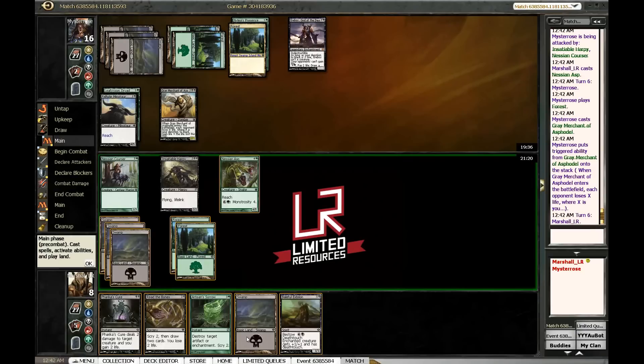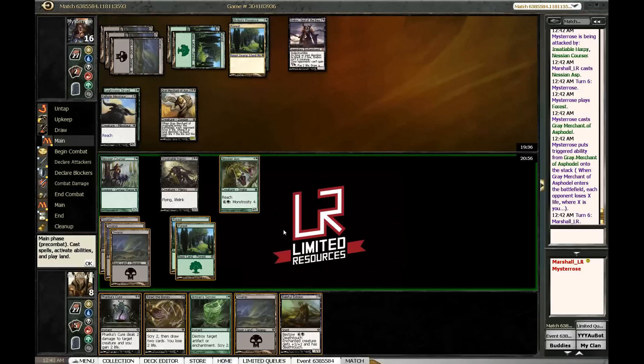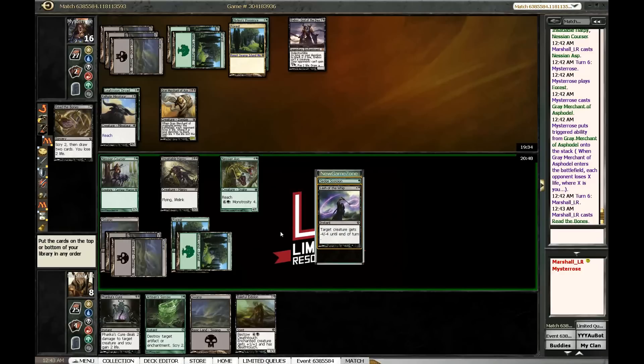This thing is going to be very annoying — we really need to make sure we Monstrosity this at the first opportunity. I think maybe we just Read the Bones here, make sure we hit our land drop for next turn so I can make this thing huge. I need to be able to block a five-seven. Let's read some bones. Said Scorpion and Lash of the Whip — both good magic cards.